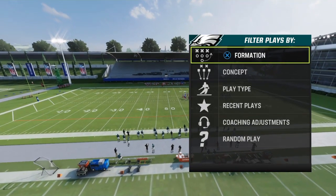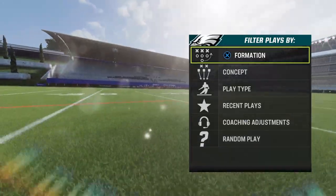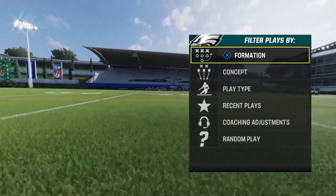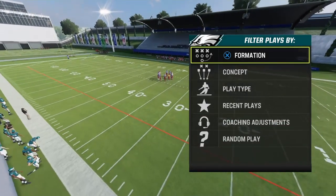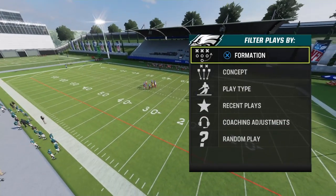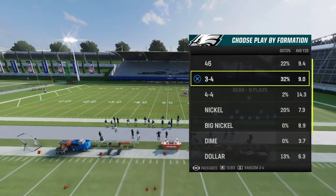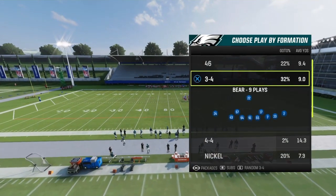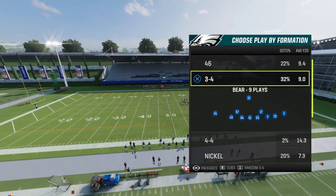Today we're gonna get into a blitz that I have put gameplay out on and I know some people wanted the setup. So the wait is over — here it goes. I'm in the 4-6 playbook and I'm gonna be looking at the formation 3-4 Bear, which has been a good defense for years.